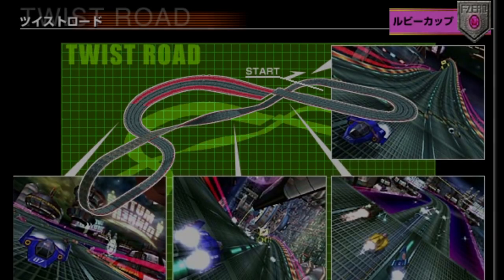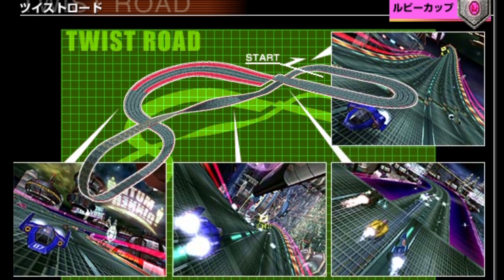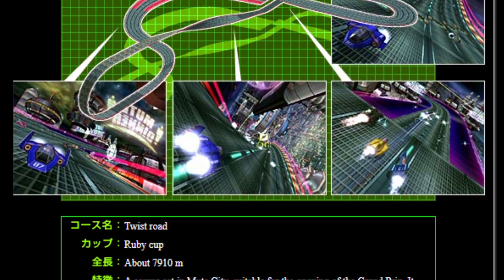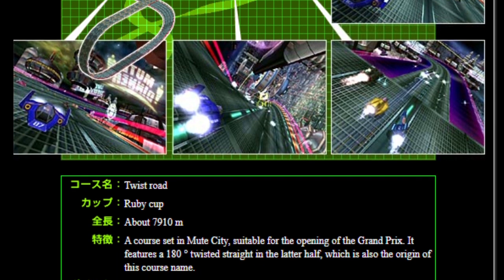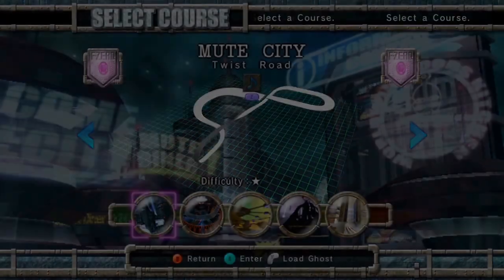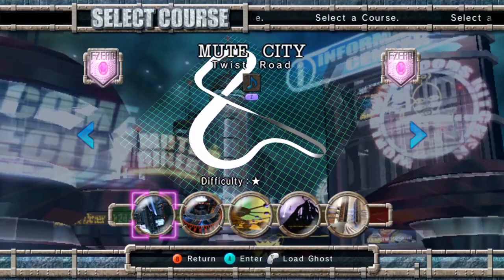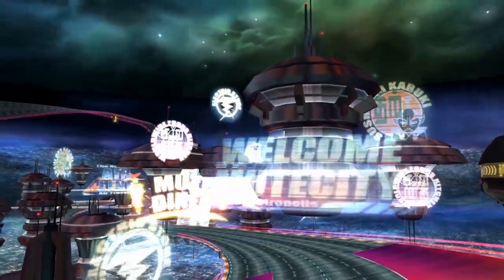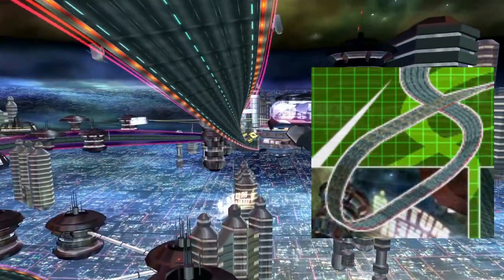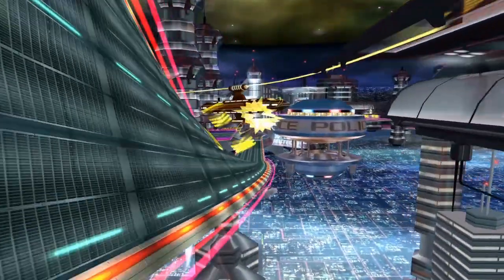During one of the many snaking sessions on Mute City, Twist Road, JKT would make a monumental discovery that fundamentally changed how GX is played forever. JKT was quickly approaching the section of Twist Road that loops upwards over itself, which is known for making your ship lose a lot of speed. Even snaking would be greatly slowed down by sections such as this, but it was unclear why it worked this way.